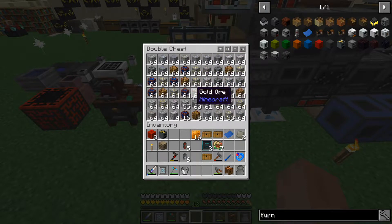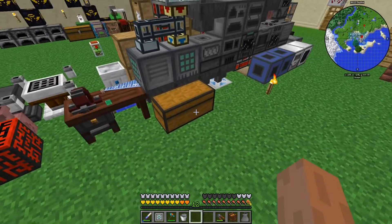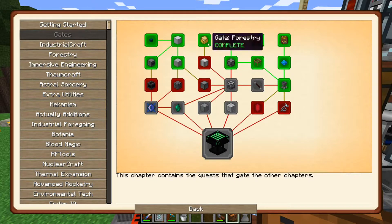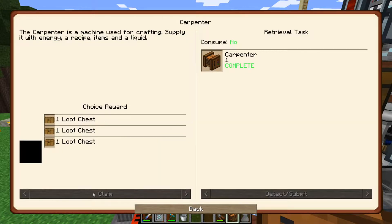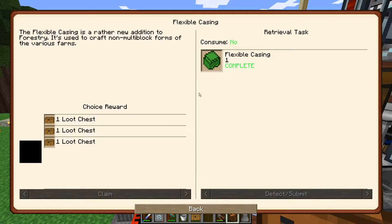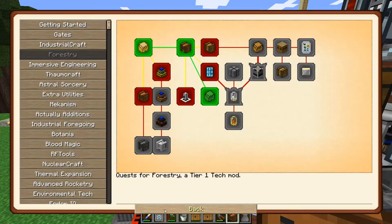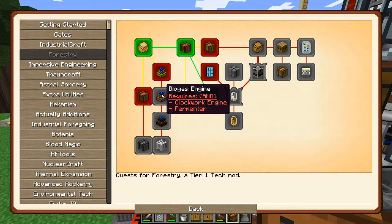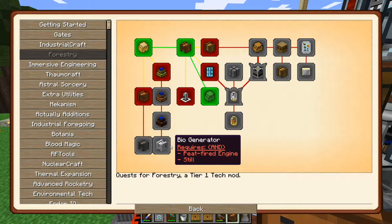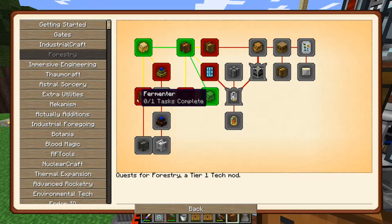I could make drawers for each one of them. He also made us a carpenter, so we've got the gate for forestry. We actually need the impregnator — is it the squeezer? We need flexible casing too. There's a rainmaker, a clockwork engine, a biogas engine — those are actually pretty easy to make. The fermenter, the steel, the bio generator — I've actually automated those before.